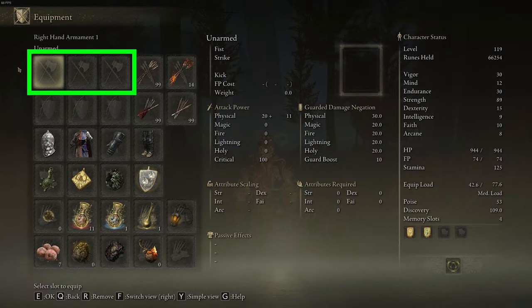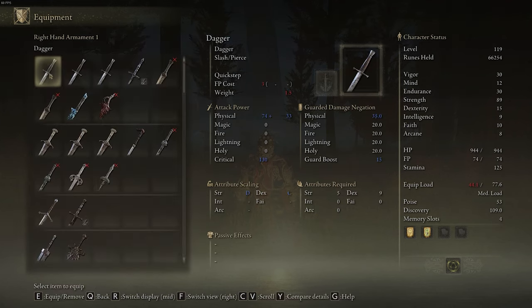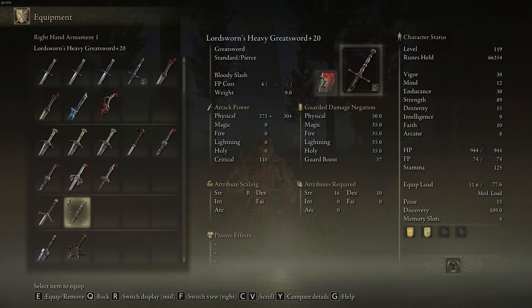Then on the first row in these first three slots, you need to put a weapon in one of these slots. This is going to go on your right hand, so I'll select this first slot here, and then I'm going to choose the Lord Sworn's Heavy Greatsword — that's going to go in my right hand — and then I'll click back.